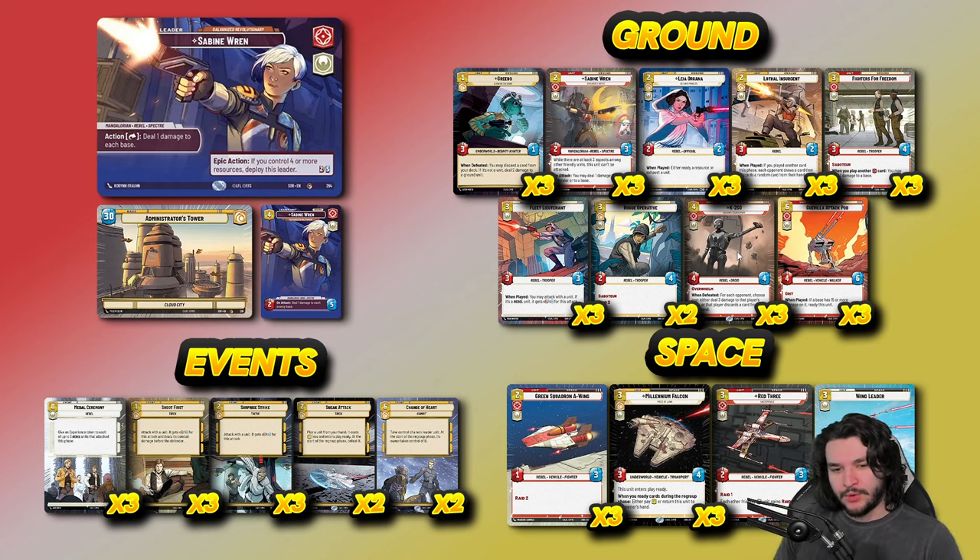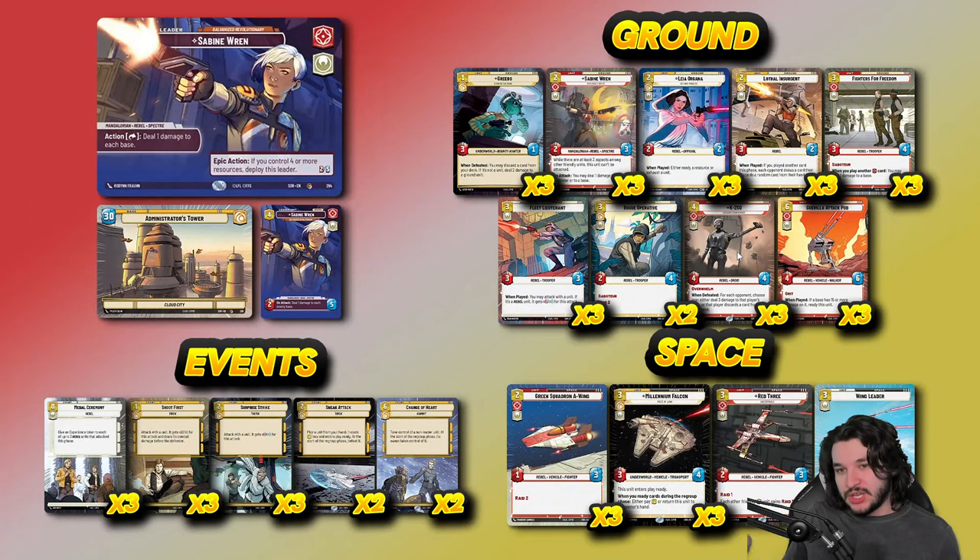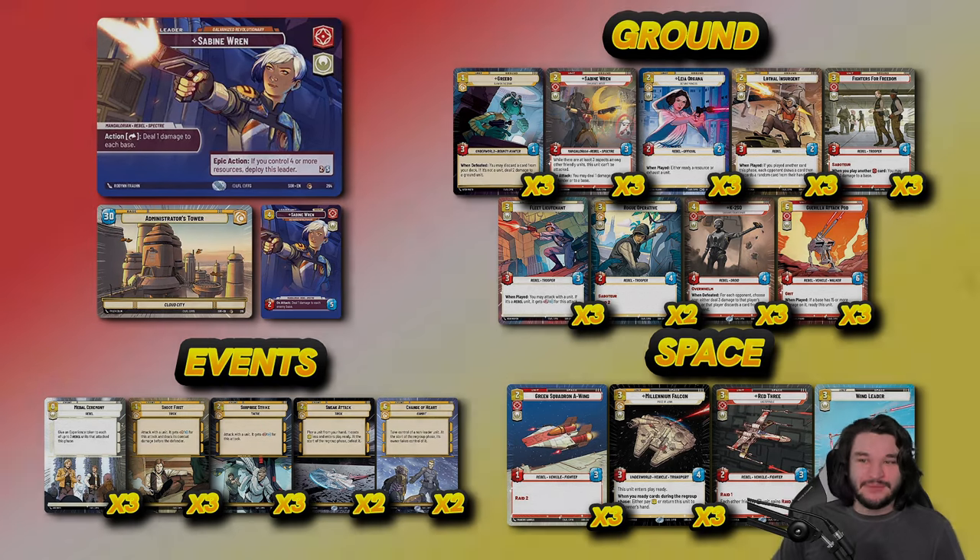If your meta is a little different or you want a more all-around powerful deck, you can run a very similar list but drop a few Shoot Firsts, drop a Metal Ceremony or two, and add Waylays or Asteroid Sanctuaries to the main deck. It really depends on the decks you're seeing. This has been particularly good against Boba and aggro decks, which I've been facing frequently. Thanks for watching everyone — let me know what you think in the comments below, and I'll see you for the next one.